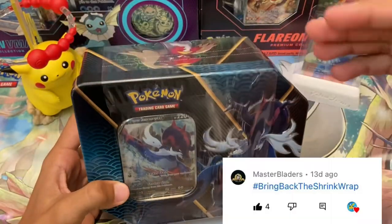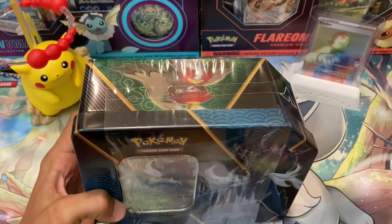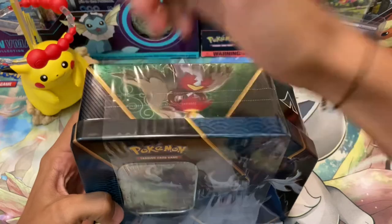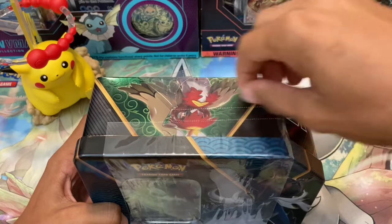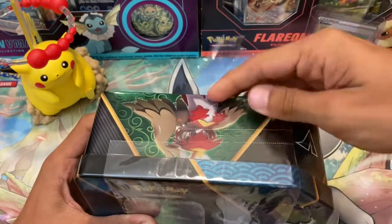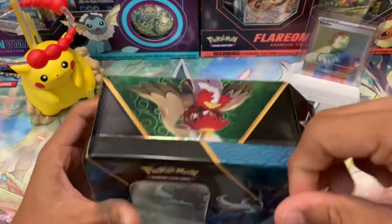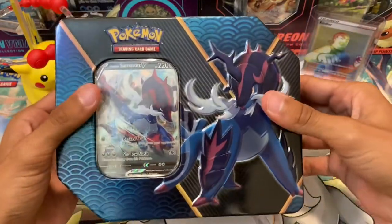Last video, somebody said bring back the shrink wrap. The shrink wrap has come back. The reason I stopped doing it is because it makes a lot of noise and I always mess it up, but let's see if I can get it this time. And I messed it up already. Maybe that's what they enjoy about it — they like seeing me fail every time, miserably. But there we go. There's our tin. Squishy, just like the rest of them.